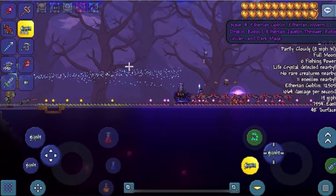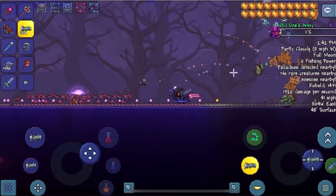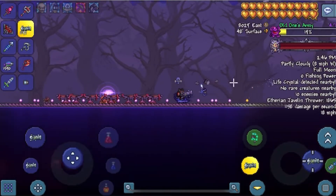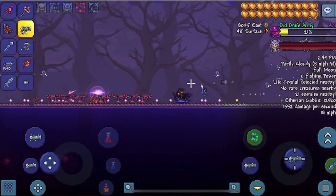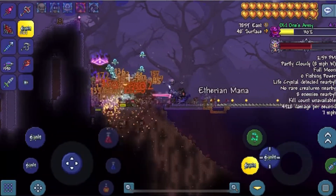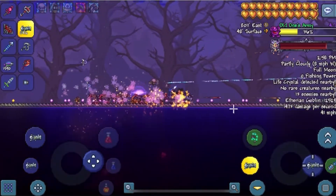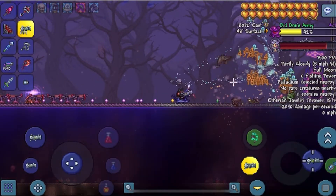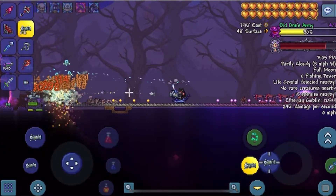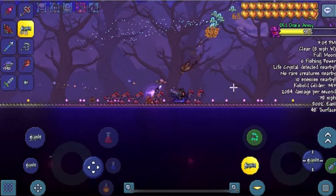Now we're on to the first boss — I just realized that. Boom — shoot my rocket launcher over here a little bit, kill the Dark Mage. Easy.